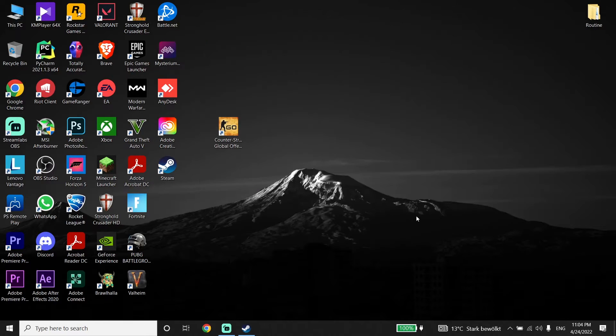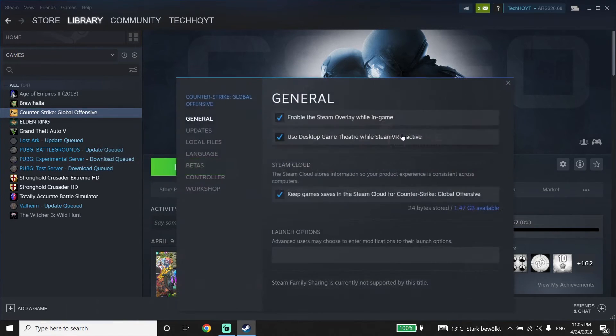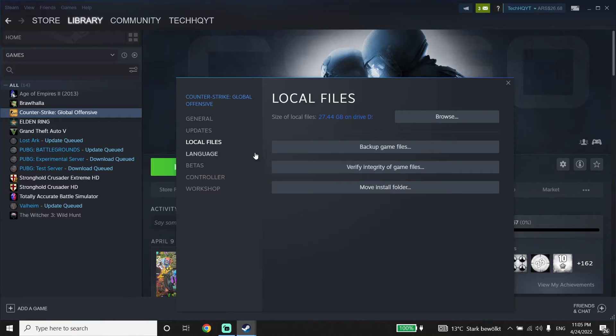If you did all of these methods and none of them worked, go ahead and verify your game files. To verify your game files, open up Steam, click on Library, right-click on CSGO from your Steam library, click on Properties, then click on Local Files, and then click on Verify Integrity of Game Files.